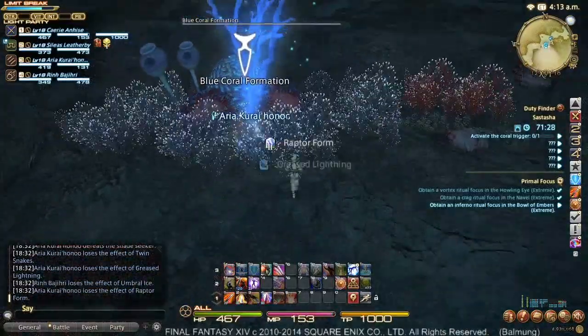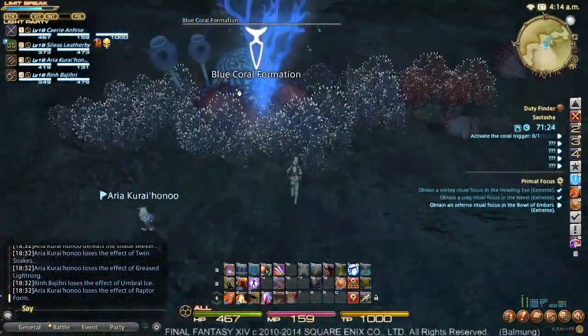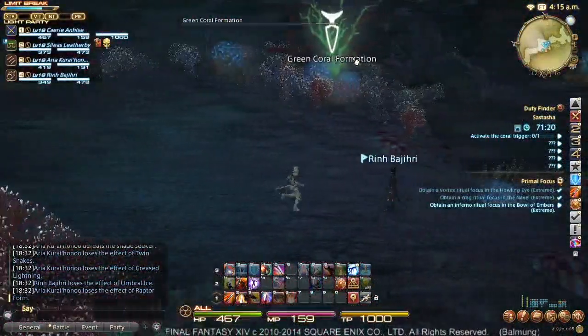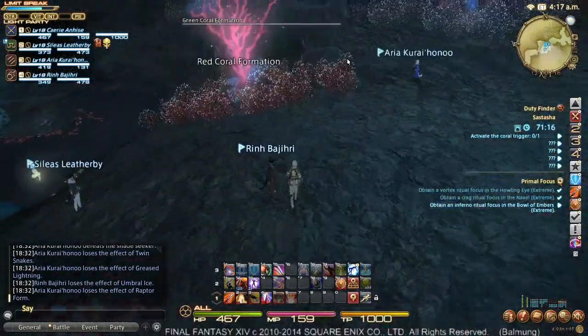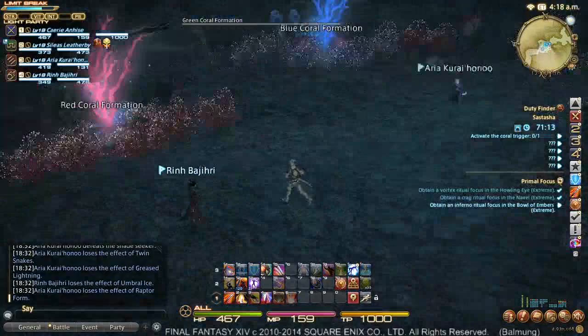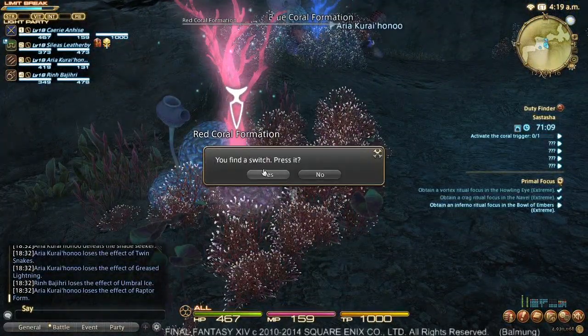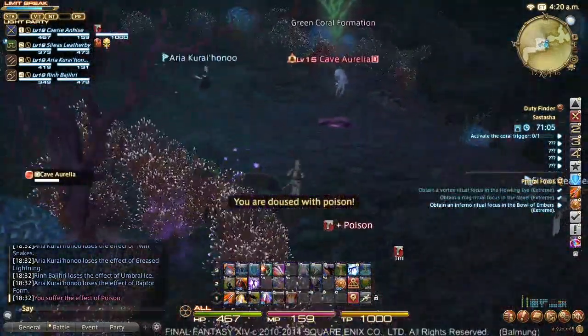This is the blue coral formation, which is the one we should be hitting, because — if you'll recall — the captain likes his seas blue. If we hit a green or a red coral formation, it will spawn a different add. So this is what happens if you press the wrong switch — just one little add spawns.